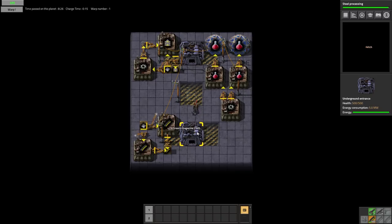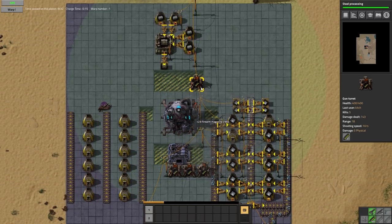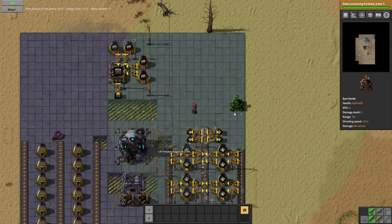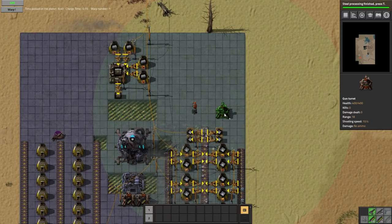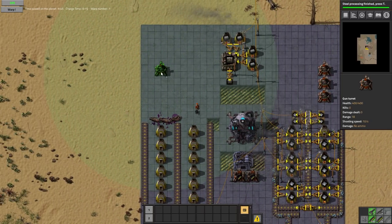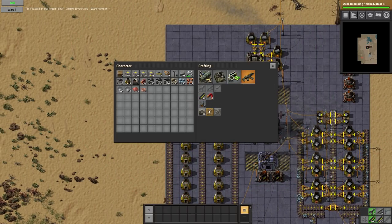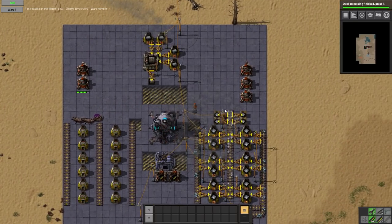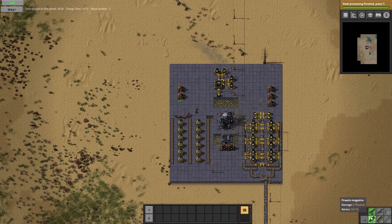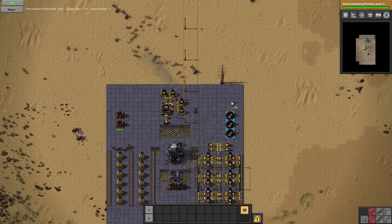We have two turrets that we're currently not doing anything with. I kind of want to take some of these up and perhaps set them up differently. Can we make some more turrets? We can't. I wonder if it's iron or copper - if it's copper, we're in trouble. Let's go ahead and put a couple of bullets in these so they can be kind of working.